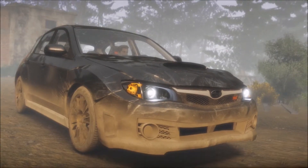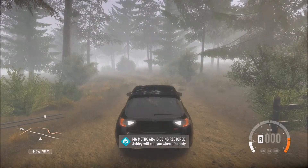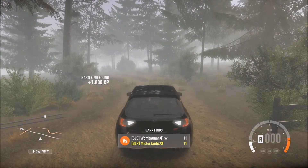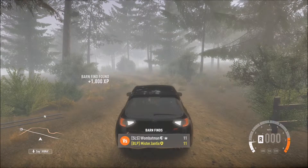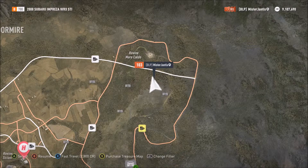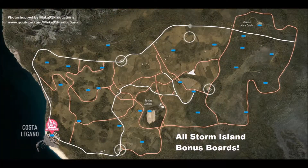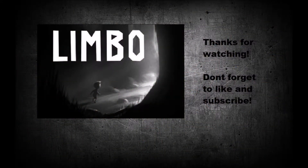And there you have it. That was the Forza Horizon 2 Storm Island DLC barn find. This DLC is, I believe, $20 on the Xbox Select Marketplace. Again, here's the map to show you. Enjoy! I'll see you next time.